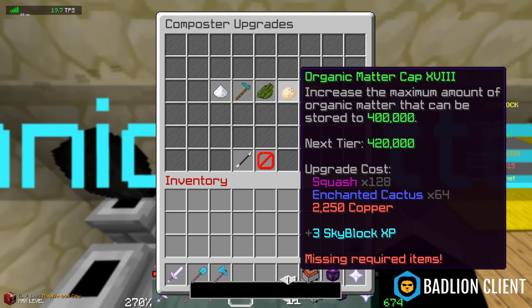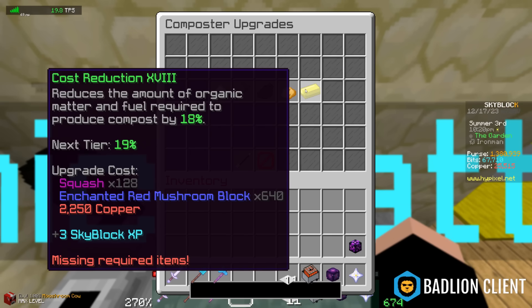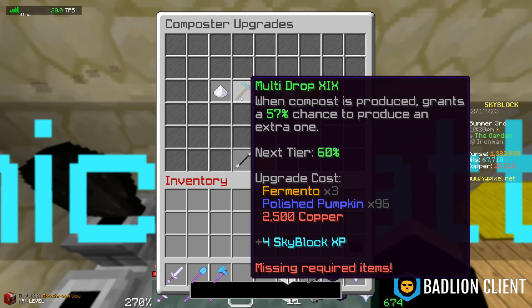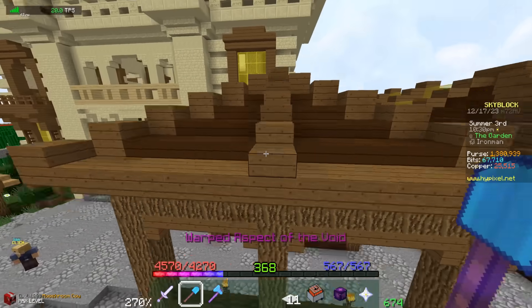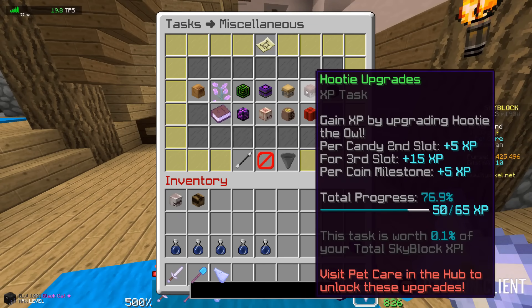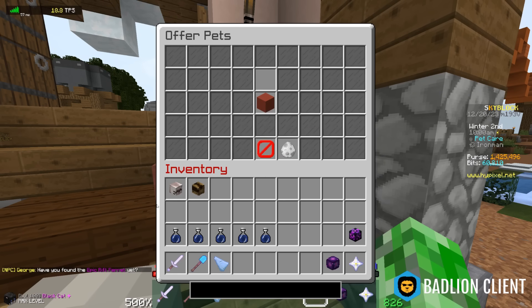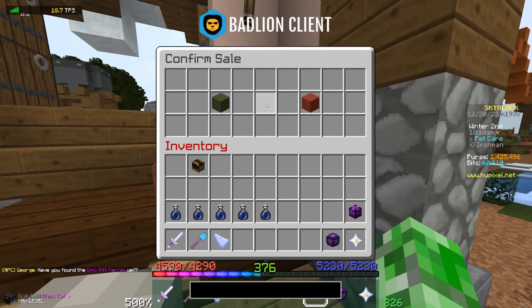Each of these requires 14 for the last upgrade and 7 for the second-to-last upgrade, same with this one. So selling that fermento was not good. I'm at 50 out of 65 XP and I'm about to give George a rift ferret for 50,000 coins.